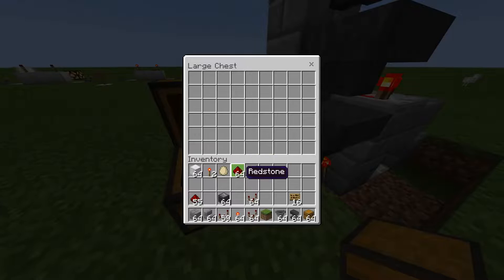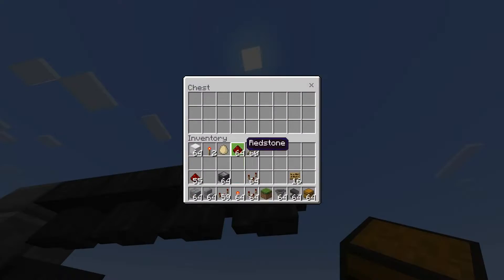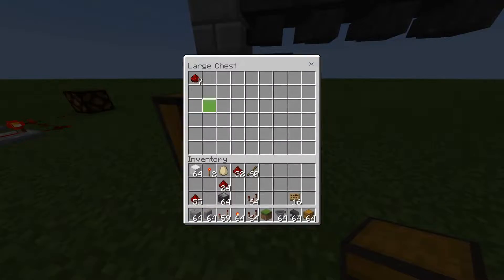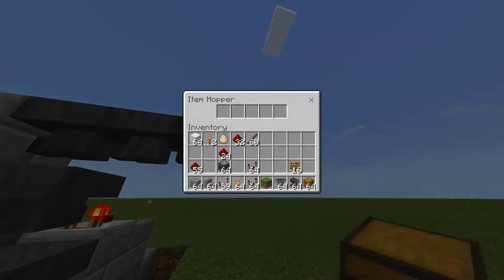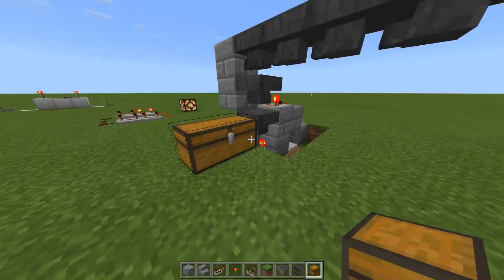This is the output chest and this one is going to be for redstone. So if I put in eight redstone into the input chest and we wait just a second — there we go, eight redstone. Now if I put in an egg, two redstone torches, and a couple of signs — notice still only eight redstone.